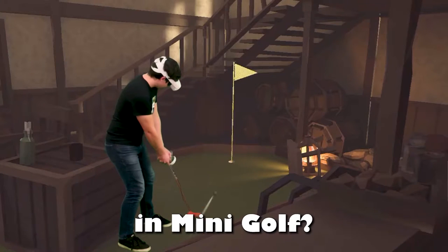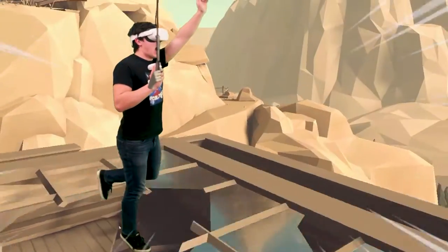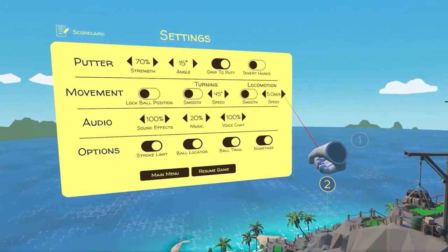Did you know that you could fly in mini-golf? Just aim your teleporter straight up and after a second you'll lift off. Increase your movement speed to fly even faster.